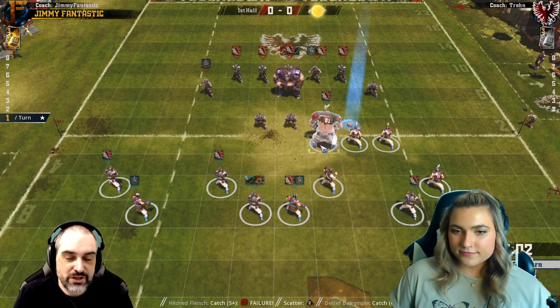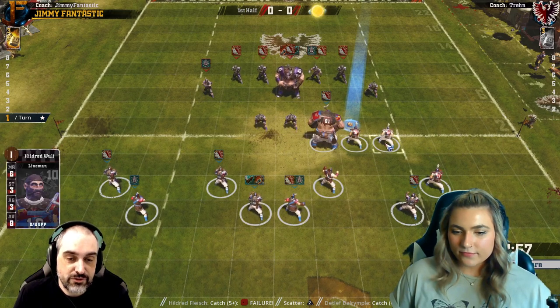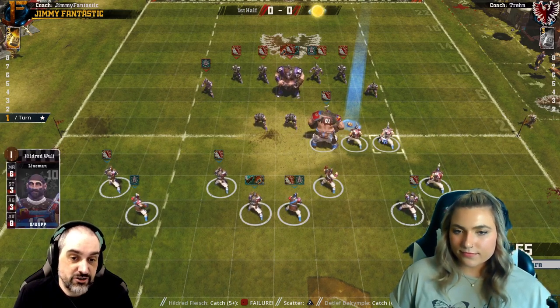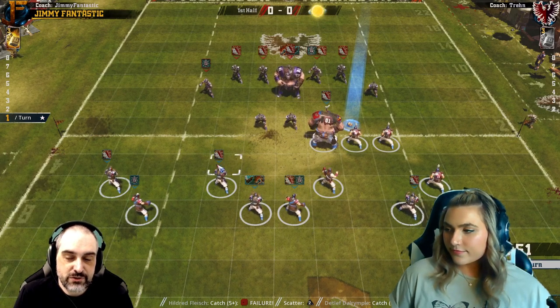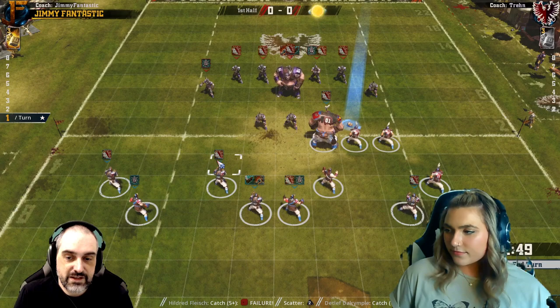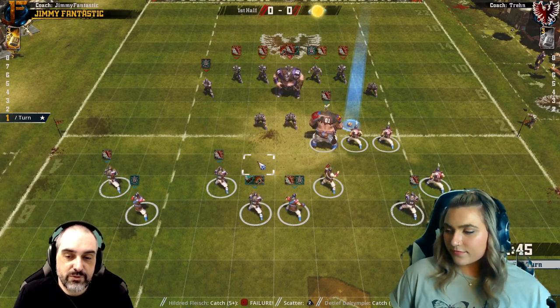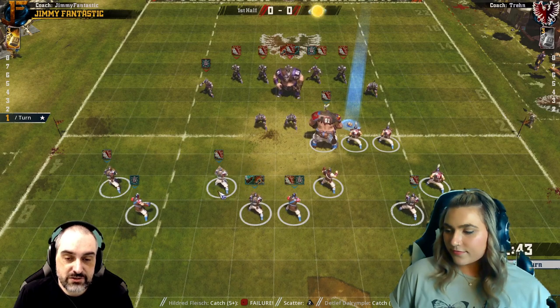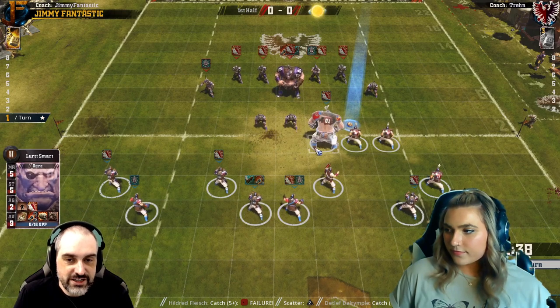There are situations where you might — like maybe if you're Khemerian, put all four Tomb Guardians on — but generally, you want to put your three weakest players on the line because they're going to get knocked over. Another element is being two squares back, so that quick snap doesn't hurt you if they get quick snap. And the other more important element is how you can react to a blitz.